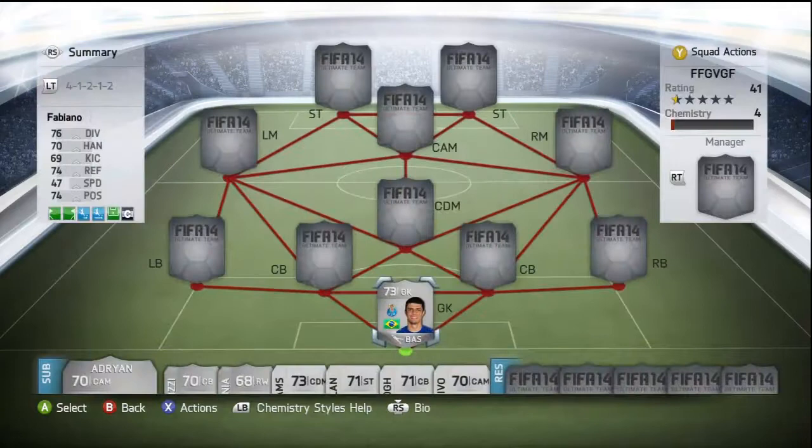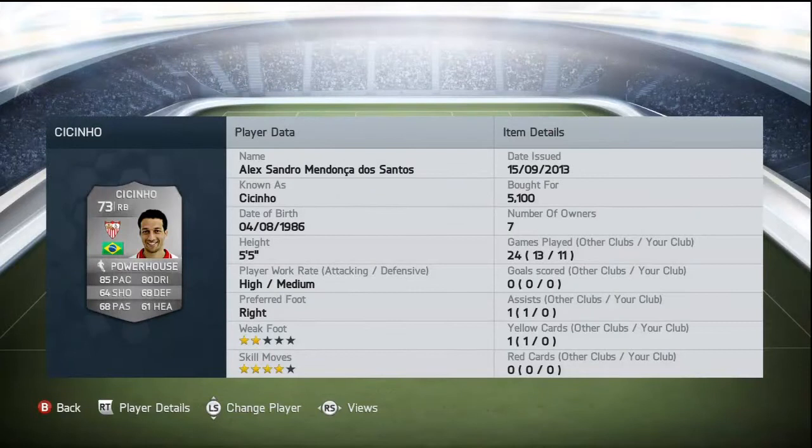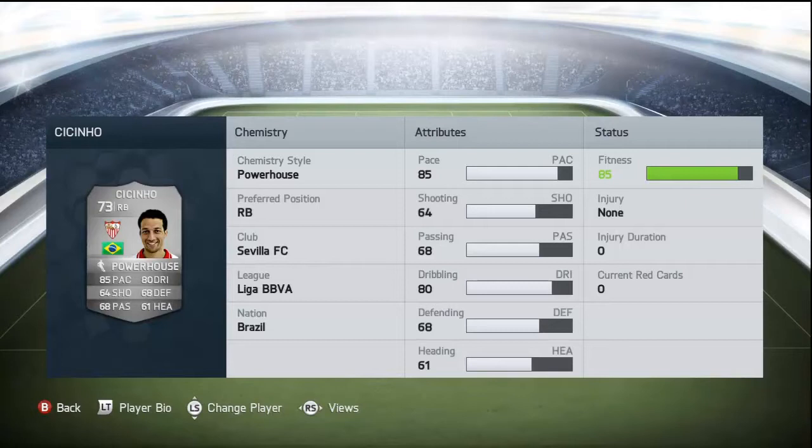Moving on to the right back position, we have the Brazilian 73-rated Alexandro de Santos. He's got 2-star weak foot and 4-star skills, so as a right back with 4-star skills he's absolutely amazing. Bought for 5,100 coins. He's got 85 pace, 64 shooting, 68 passing, 80 dribbling, 68 defending, and 61 heading.